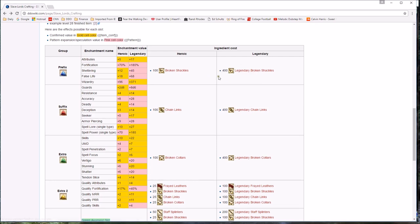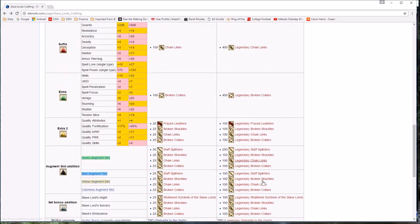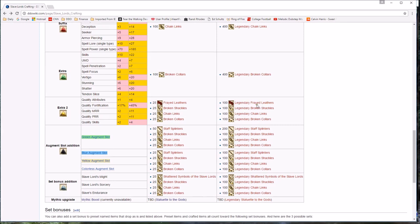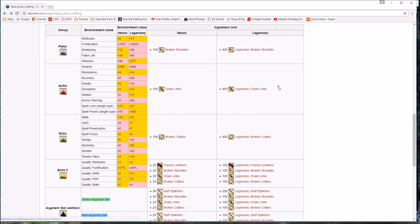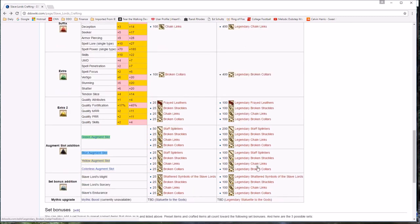Quality Attributes plus 4 — just phenomenal. The wiki shows what you need: your prefix, or Tier 1, requires 400 Legendary Broken Shackles; your suffix, or Tier 2, requires 400 Legendary Chain Links for the legendary version. For your extra slot you need 400 Broken Collars, and for the extra 2 slot you need 100 of each of the secondary ingredients. Frayed Leathers are only used for the extra 2 slot, and Legendary Staff Splinters are only used to add a slot. Shattered Symbols of the Slave Lords are only used to add set bonuses.